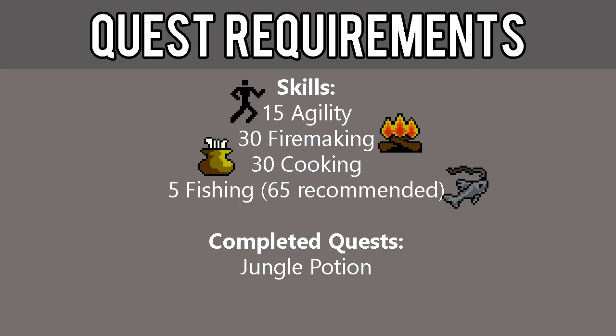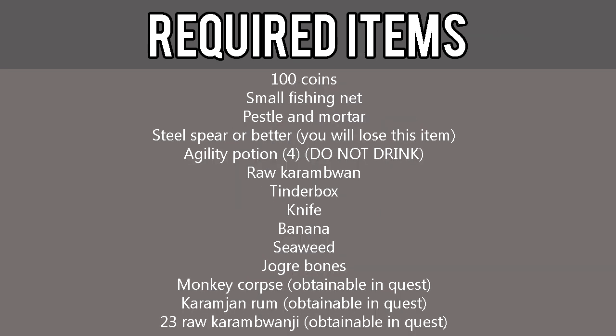Also required is completion of the Jungle Potion quest. The required items include 100 coins, a small fishing net, pestle and mortar, and a steel spear or better. Be careful because you will lose this item, and a black spear will not work.